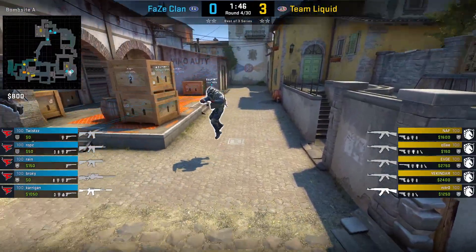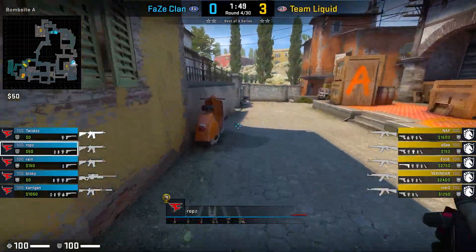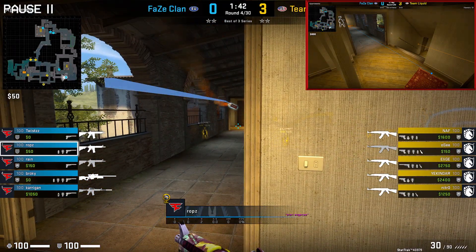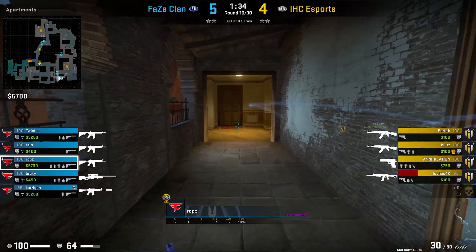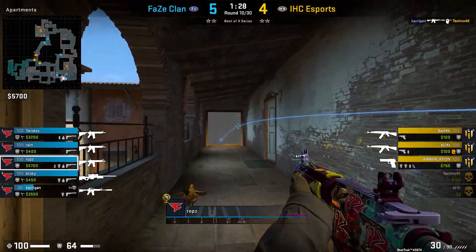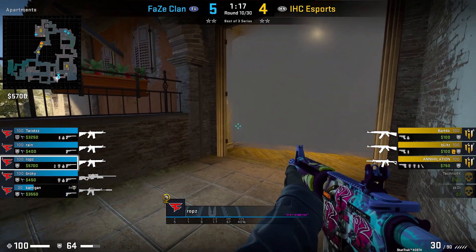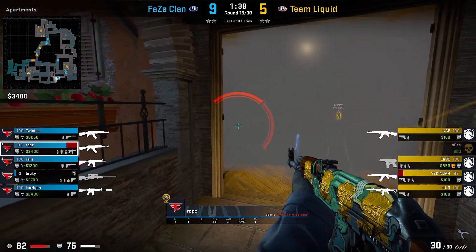There are some rounds where Rops might not do his starting util and instead begins in apps, or does both. One of the most default things as a pit player is to molotov holes around the 1:41 mark, preventing the T side from going up the stairs early — though Rops rarely does this, maybe once a game. Something else he might do instead is smoke holes. By throwing the smoke, it discourages the T's from taking full apps control, while Rops can find gaps in the smoke and use it as a one-way. Against Liquid, he does this run-throw smoke to a similar extent, eventually falling off after getting a two-man advantage.